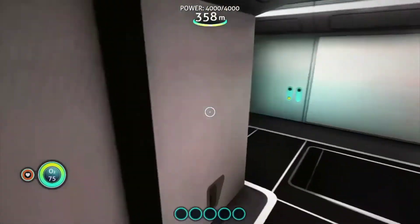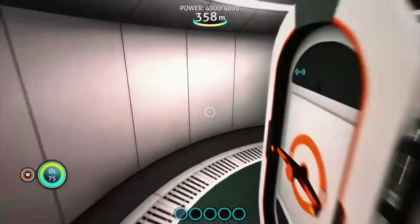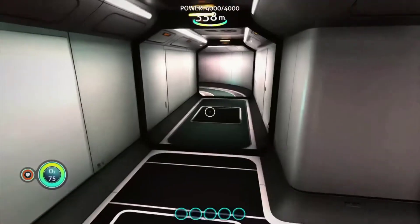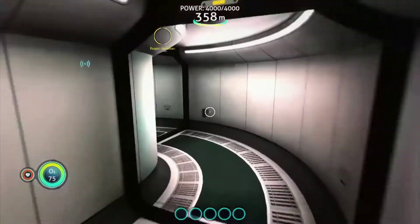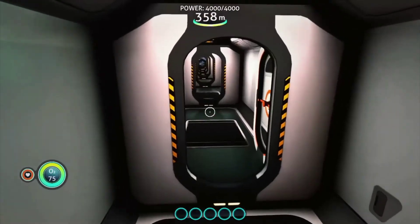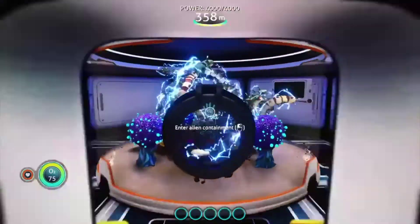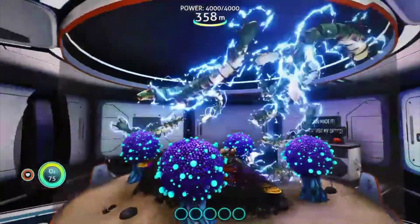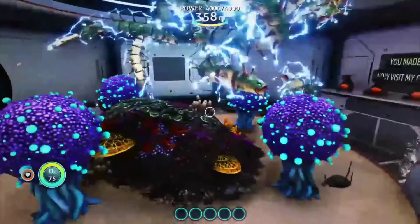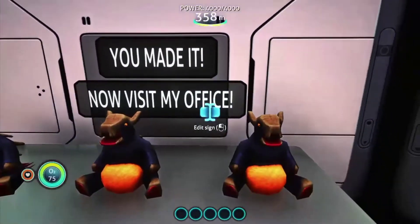Found a door I haven't been through — dead end. Going another way, more dead ends. Wait — this looks different. There's an alien containment room. Hey guys! Yeah that would not be realistic — there are just way too many of them in there, I feel bad for them. Then: 'Arcade Gorge toy — you made it, now visit my office.' Wait, so this is the end?